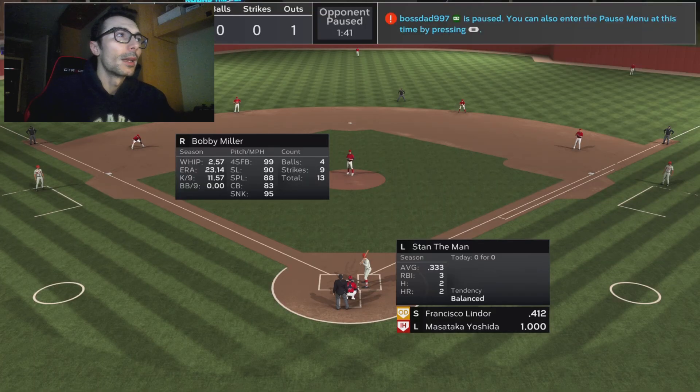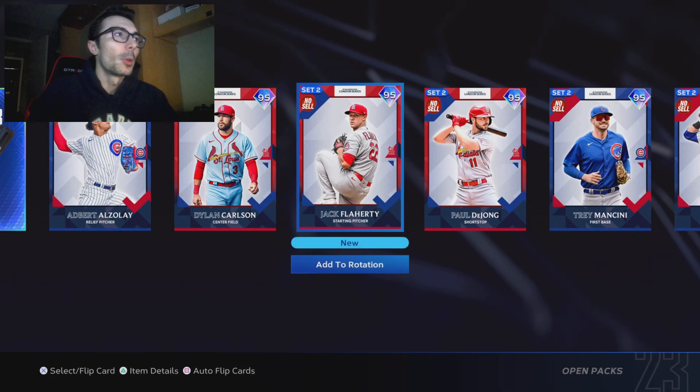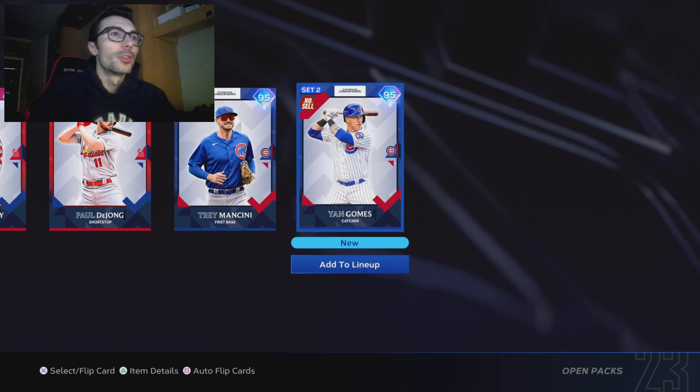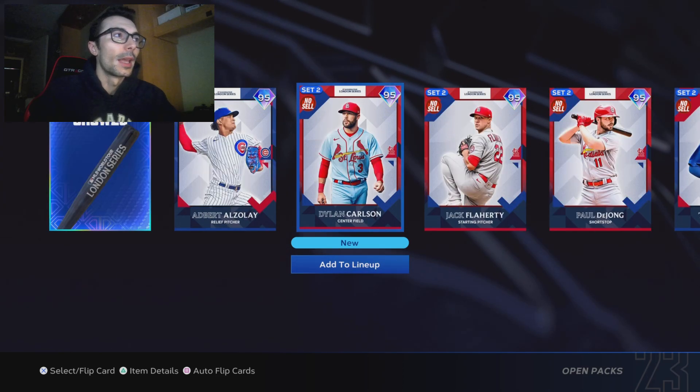Not every time do we start off hot in the first and score four runs right there. But this opponent sent me a friendly quit — I thought he might have made a mistake, so I waited a second and then declined it, of course. But he went ahead and quit. I just wanted to explain how I approach the game. There is a reason why I'm undefeated.